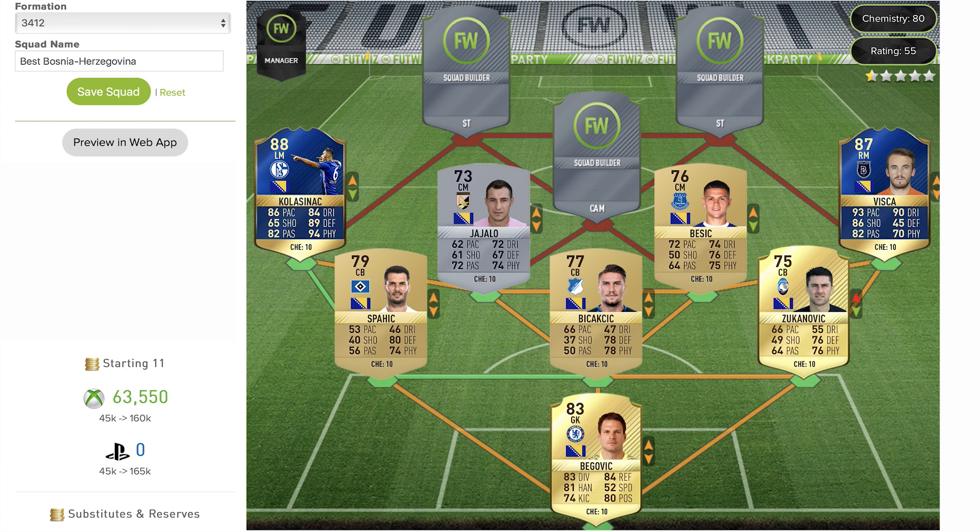Kolašinac's natural position is actually left back, but this card is from when he was playing at Schalke. He's now just got a transfer to Arsenal, so he'll be an Arsenal player next year. Looking at his stats they are fantastic — you can tell he's a defensive player: 86 pace, 84 dribbling, 89 defense, 82 passing, and 94 physical on a left midfielder. Your two wingers on each side look fantastic if you were to build this.